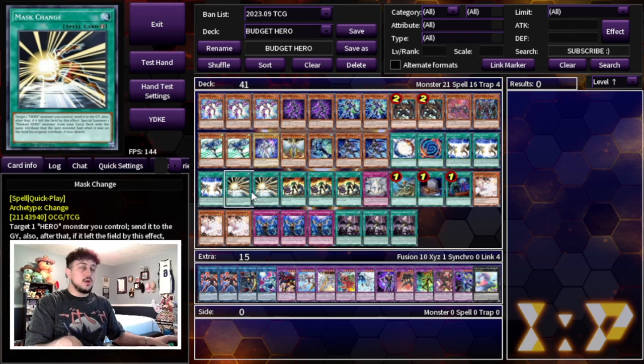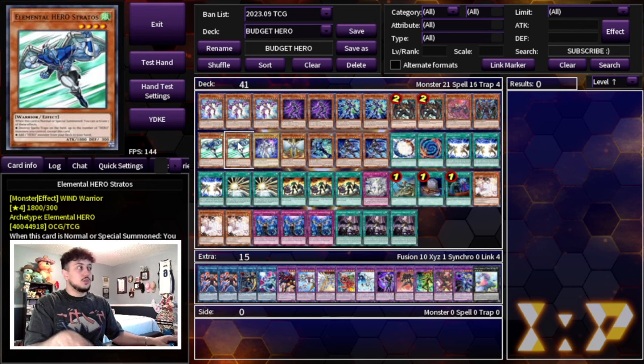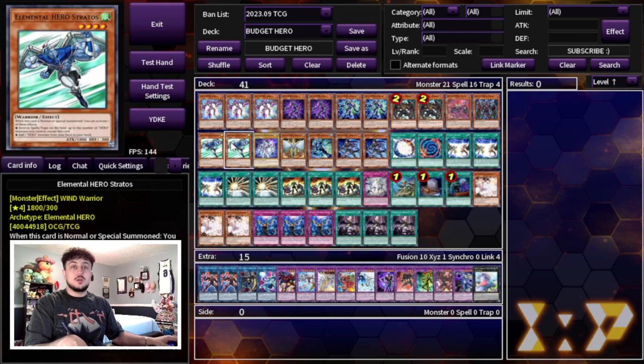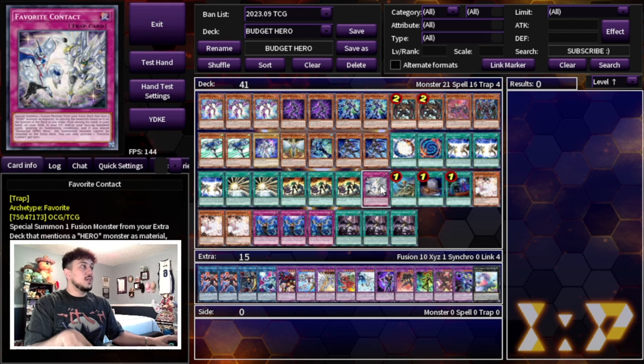We're playing three Hero Lives, which gets you to any one of your Hero monsters. Typically you're going into Stratos, but you can go into Shadow Mist if you already have Stratos in hand — Shadow Mist then searches Mass Change, which is really powerful. Three Hero Lives is the right call.